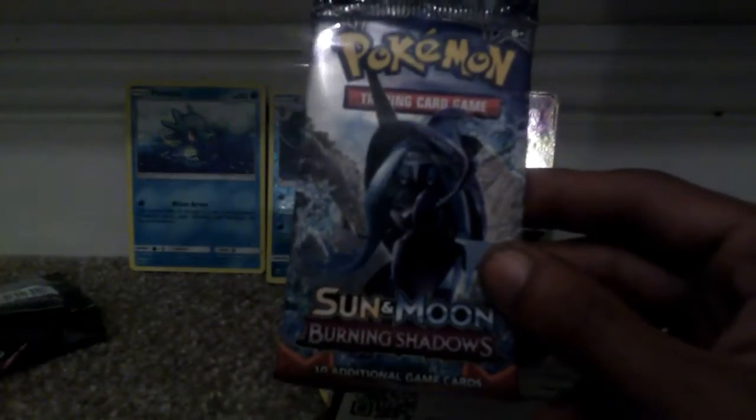So last but not least, we're going to unbox this next pack of cards. We were quite lucky in that previous pack — we got two Generation 1s, which were a Horsea and a Shiny Kingdra, and then a GX Gardevoir. Let's open up this pack.